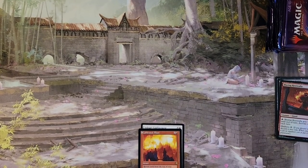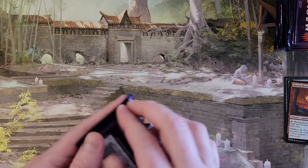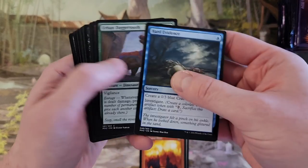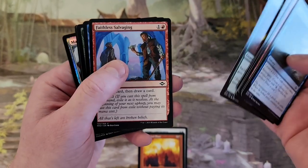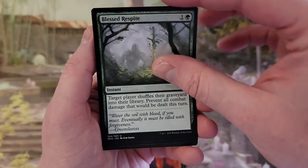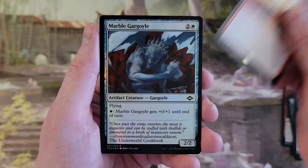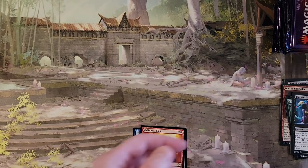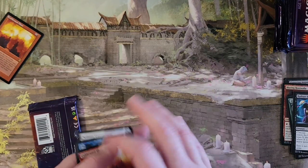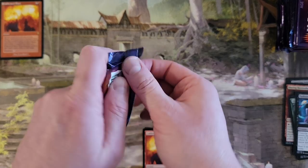Everything seems okay in this pack. Solitary Confinement, Calibrated Blast — other than it just being a mediocre pack. And we're just going to go right to Fire and Ice. And a second Calibrated Blast. I'm just going to put the old border one aside because I hope that isn't the only old border.